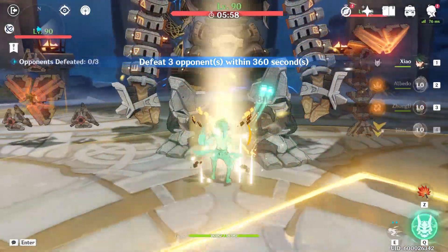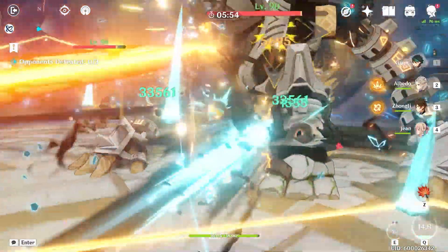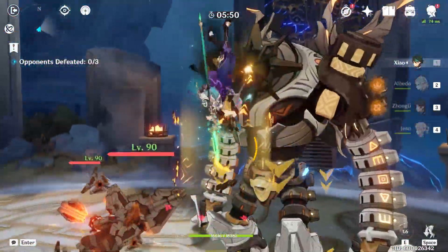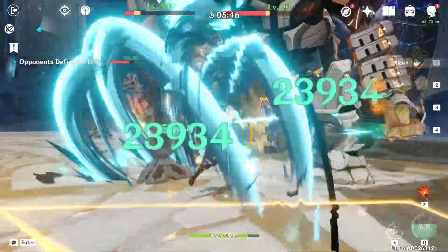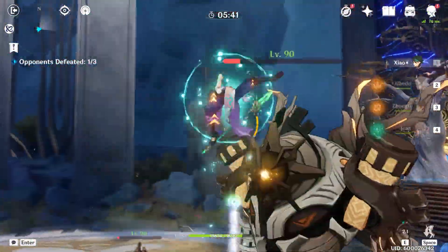Against a single enemy, you can even add both a normal attack and a charge attack after each plunge — known as the Jet combo — which is great for single target damage. However, if there are multiple enemies around, stay away from this combo because spamming high plunge attacks is much better for clearing big waves of enemies.